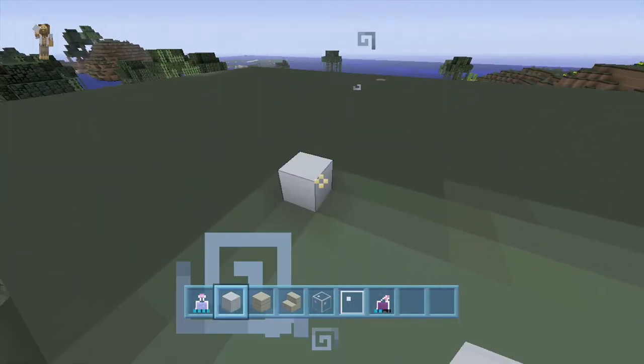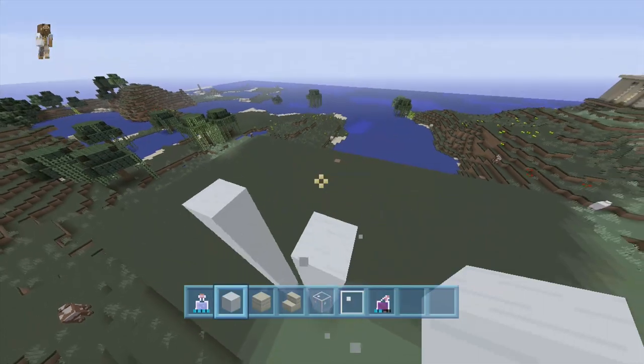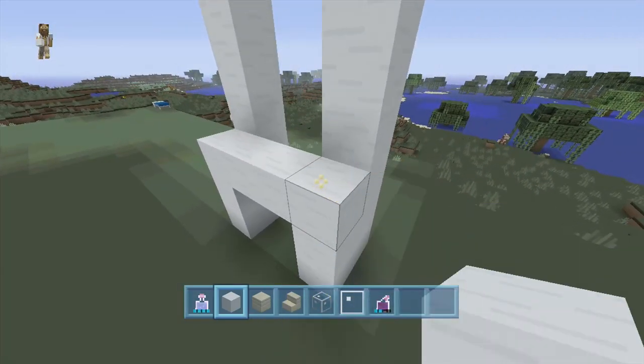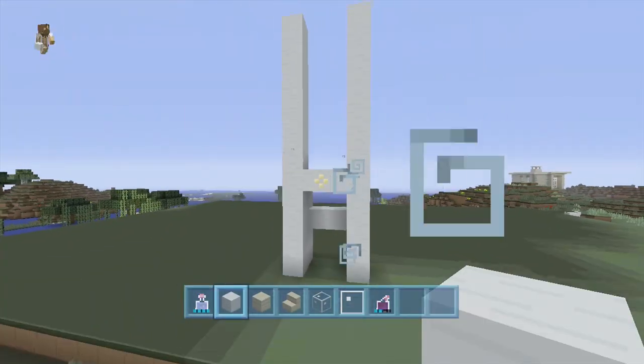We're gonna start off with our snow and make our doorway. The doorway we're gonna stack up — I think it was in the 20s or one of those houses — basically stack it up around 10 tall, make our doorway behind it like this, then come up two more blocks and come across, then come to the front and finish it off like this.